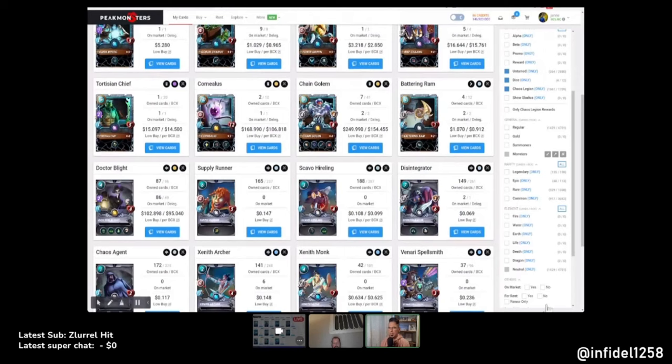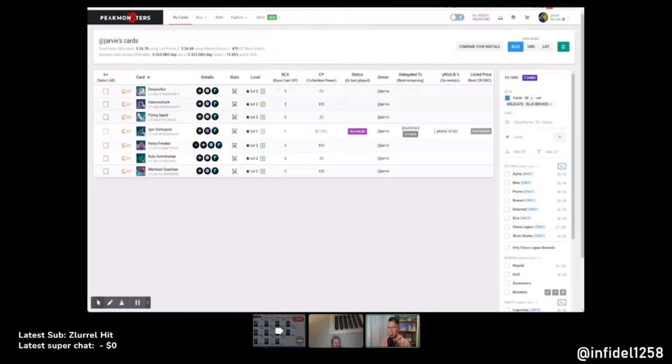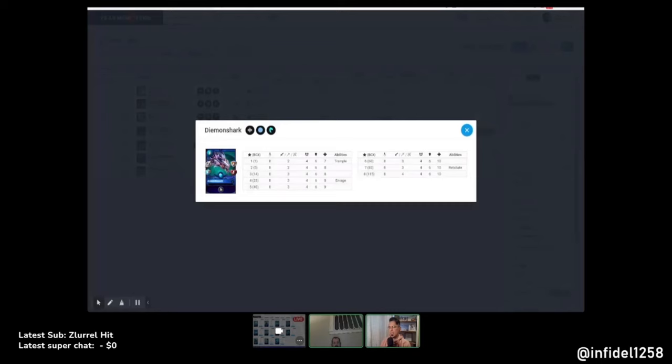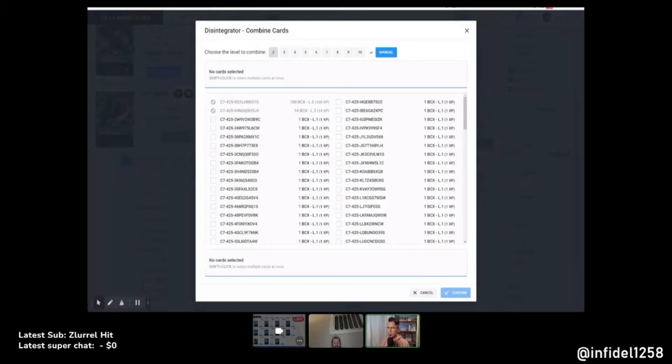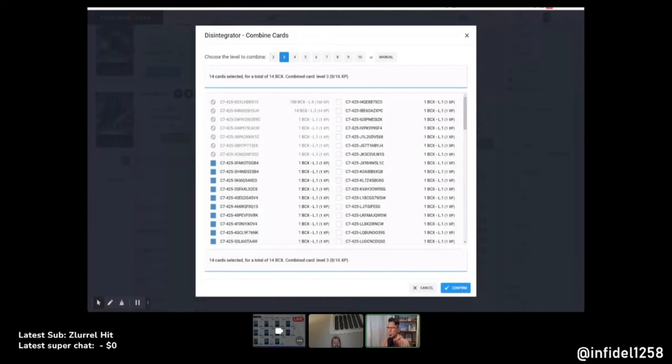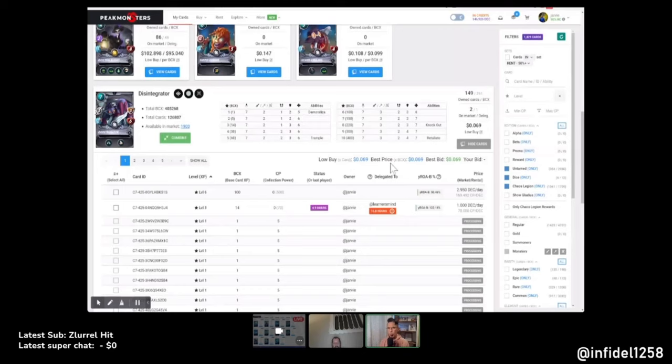What about Disintegrators? Demon Shark is seven or eight mana — it's eight. So Disintegrator is nice for the odd/even rule sets — good to have both an odd and an even tank. They're actually very similar, except Disintegrator is slower, which gives you an opportunity when it's the reverse speed rule set as a better play than Demon Shark. Levels two and three are very similar — just one extra armor, which isn't massive since most people don't have piercing, so it'll stop hits either way.